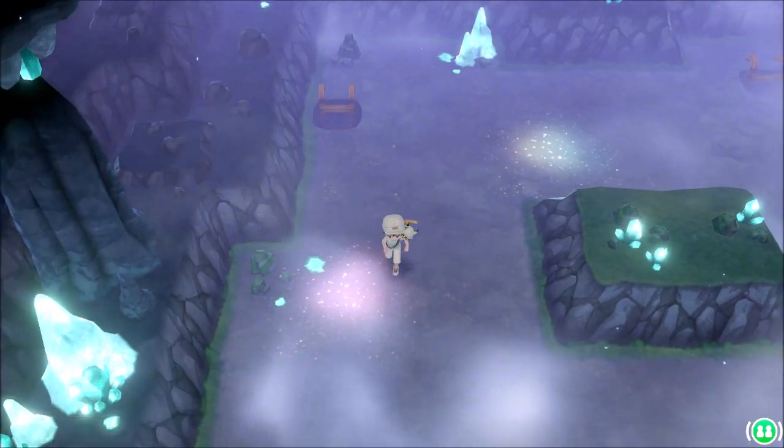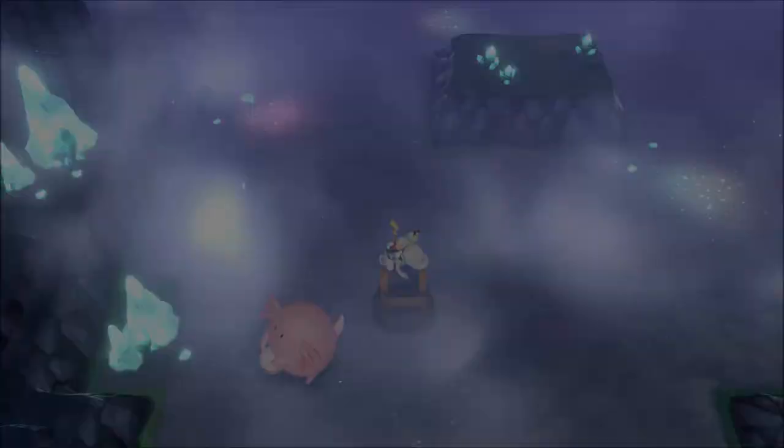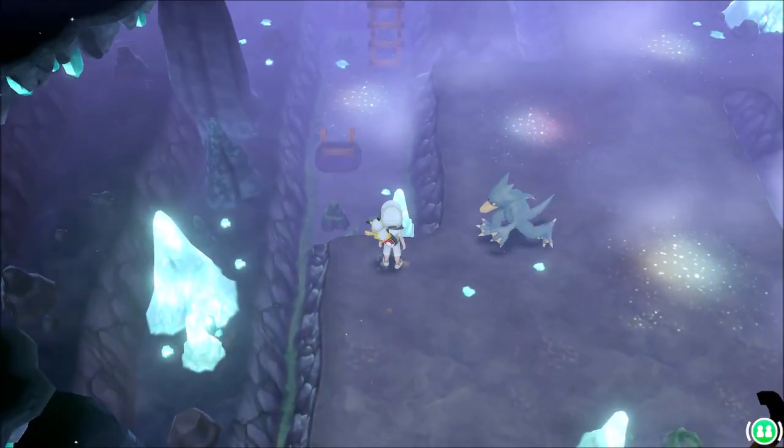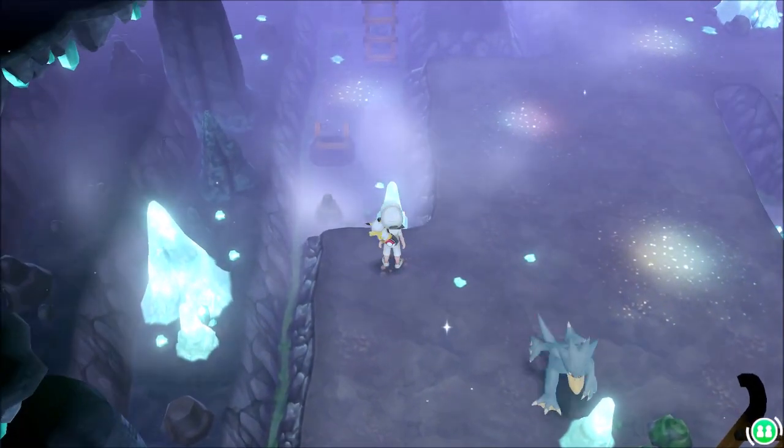Once you get up to this middle platform, you'll see the tail shaking on Pikachu. You go up this ladder and then come down here into this next ladder. This takes you to the floor you were just on, but now you're on the other side of that crystal — and right here is where you can find the Rare Candy.